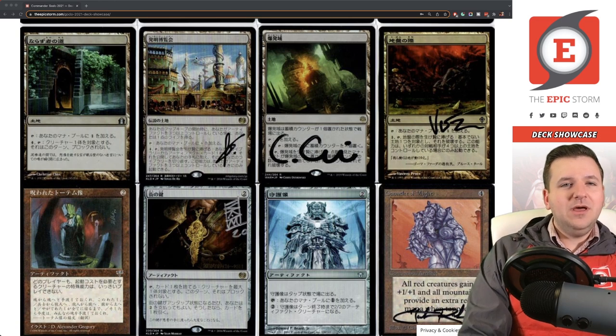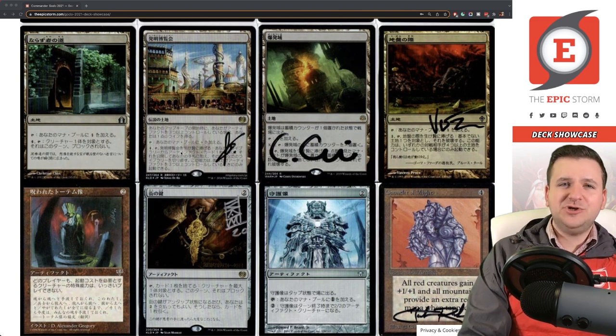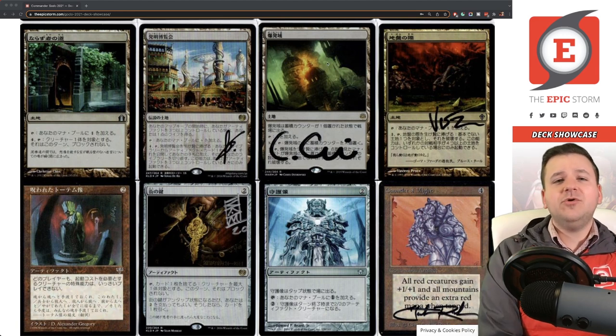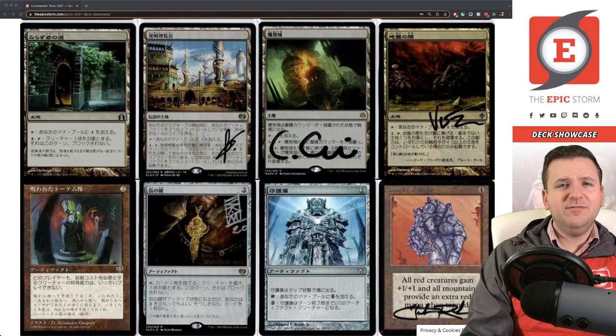Inventors' Fair — I don't think four mana with metalcraft to search your deck is powerful enough to be competitive, so it ended up being cut. It's a fine casual card but a little too slow. Blast Zone was originally added for answers to Ensnaring Bridge and Moat, but the games where opponents actually have those cards are rare enough that it's not worth including. A bit like relics of the past.